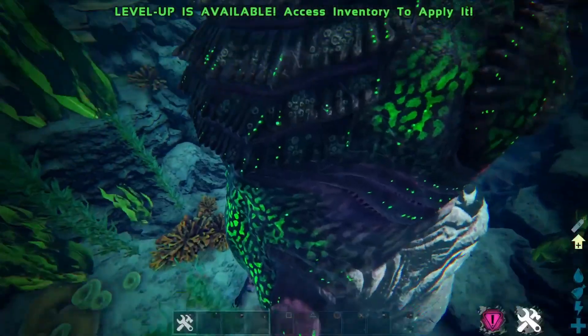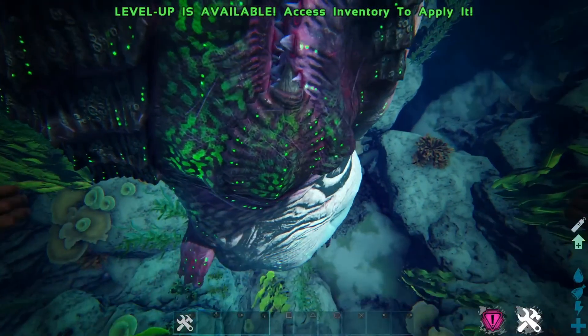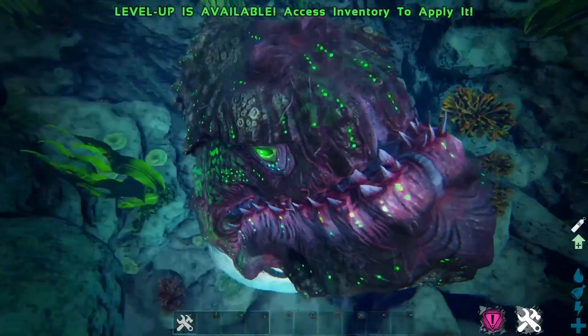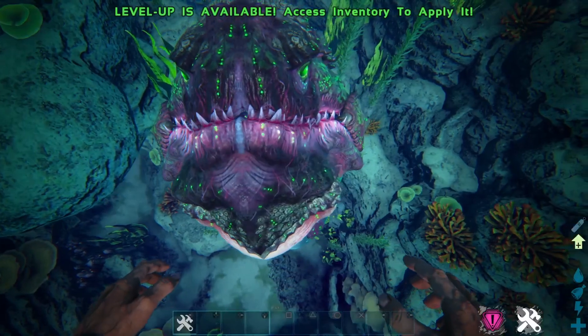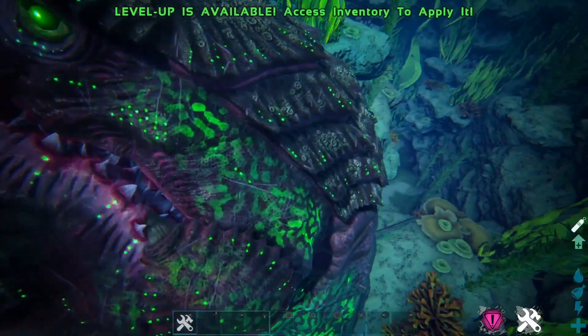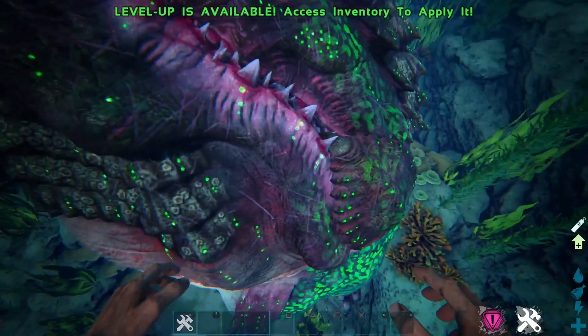The next boss is from Genesis and it is Moeder, the underwater boss — the first underwater boss in ARK, which makes it pretty cool. It's pretty big. You go in, complete one of the missions, and then you get to fight this boss.